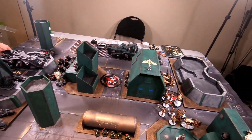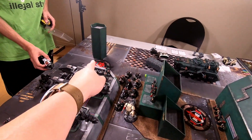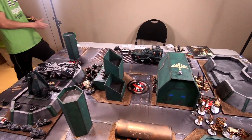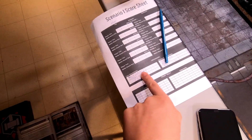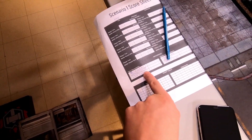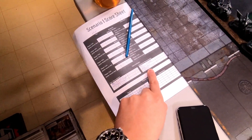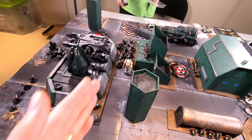Three objectives: one in the middle, mine and AJ's on either side. Holding the middle plus your opponent's gives a bonus point. My secondaries are Kingslayer on Sammael, Headhunter, and Old School. AJ has picked Old School, Recon, and Behind Enemy Lines. Deployment is Hammer and Anvil.